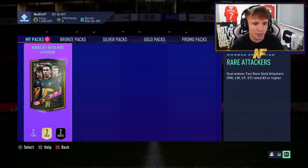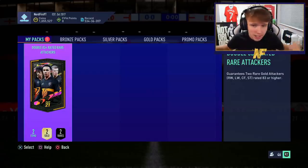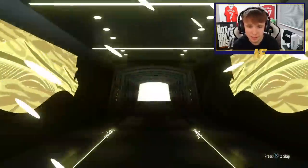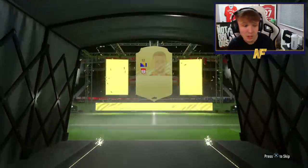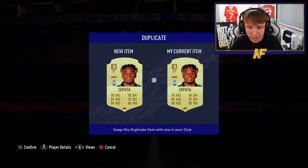Alright, here we go. My 83-plus — double 83-plus rated rare attackers. It could be a right wing, left wing, or centre forward striker. Let's open it up. Not a walkout, so it can't be a Team of the Year for my account. I actually just got an 83 — Dzeko. What a pack. Hopefully we'll see some better ones in this video.